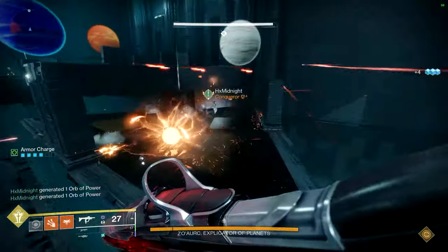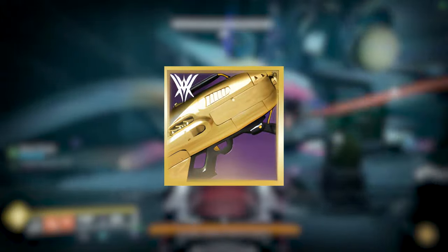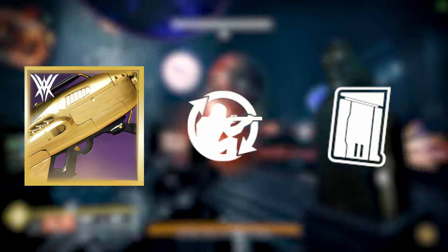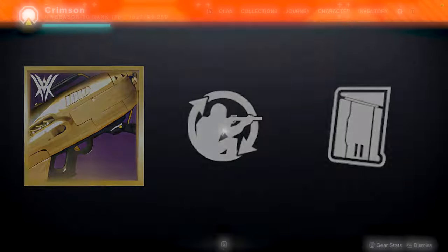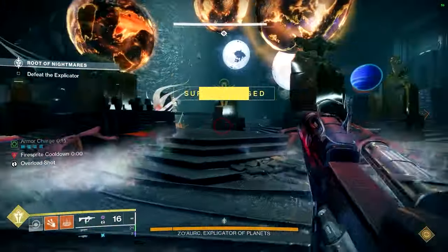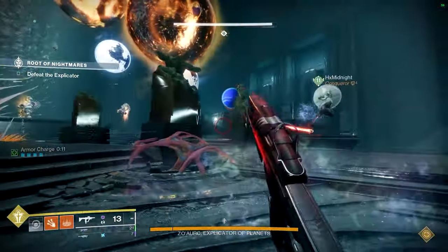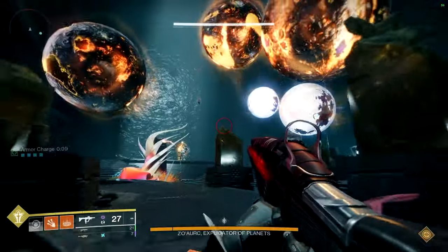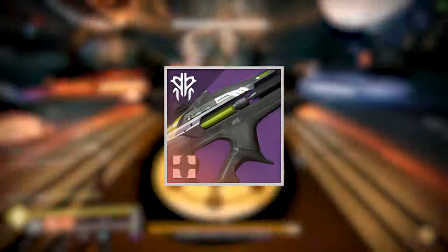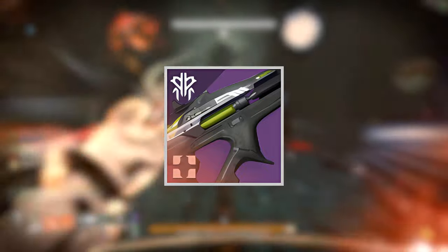For the rocket, I will recommend the Hothead from Zavala under the Legacy Focusing tab. The ideal roll that you are looking for is Field Prep plus Clown Cartridge. This is really simple to use for DPS scenarios — just crouch and keep shooting rockets. Field Prep will help with your reload speed, and Clown Cartridge will make sure that you always load two rockets with every reload, ensuring you have a good amount of DPS during any phase. For a linear, I will recommend the Taipan, which can be obtained from the crafting quests after unlocking crafting from doing the first mission of the Witch Queen campaign.